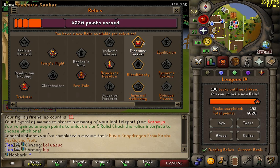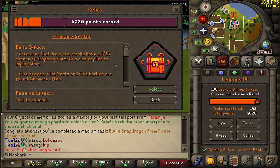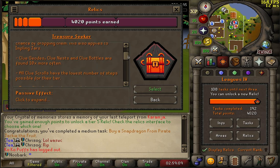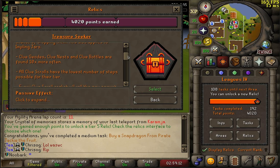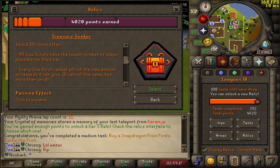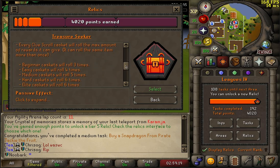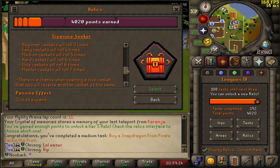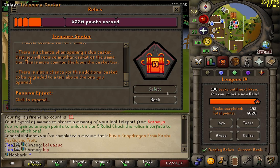We have the option of Treasure Seeker for Clue Scrolls, Bloodthirsty for Slayer, or Infernal Gathering for all production skills based off gathering skills. We're going for Treasure Seeker. Clue Scrolls have a flat 1 in 15 chance of being dropped and they stack in leagues. Clue Geodes, Nests, and Bottles from Fishing, Mining, and Woodcutting are 10 times more common. All Clue Scrolls have the lowest number of steps possible for that tier. You also get a chance to re-roll Clue Scrolls and get caskets within caskets — we just have to go for this.